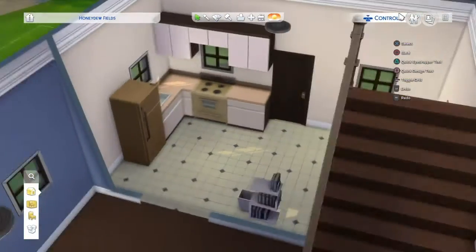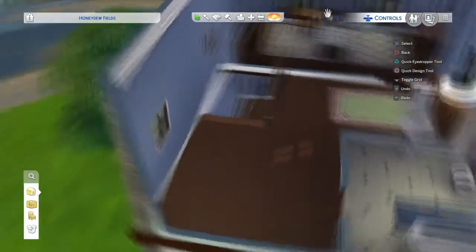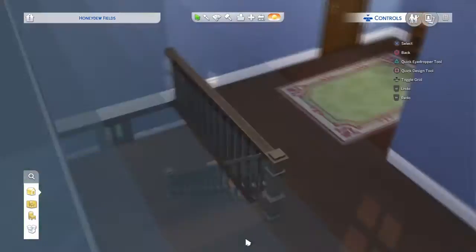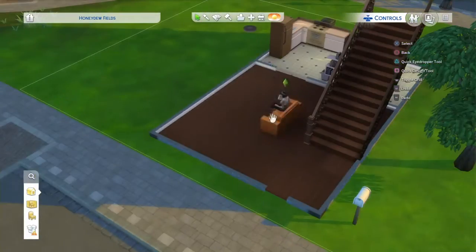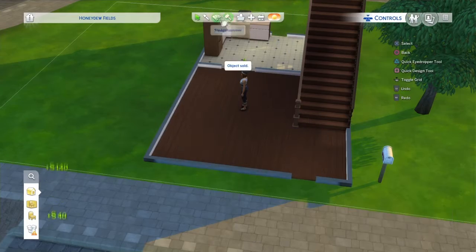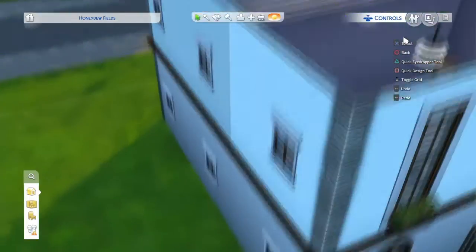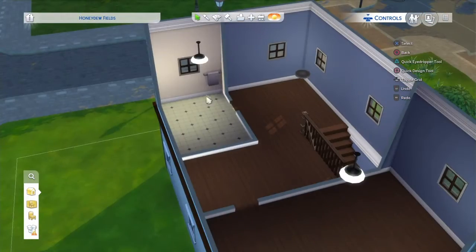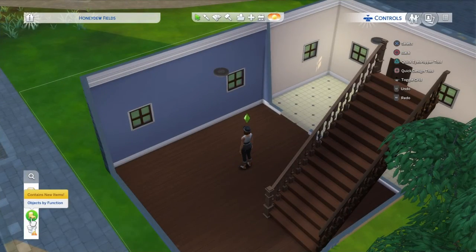Hi guys, I'm back with another remodel video. This one is in Discover University at the Honeydew Fields house. I started off with the house furnished and then just took everything out — I even took down all the walls upstairs and redid that. I redid the colors and everything, just trying to make it her own. It's just one female living there for university.